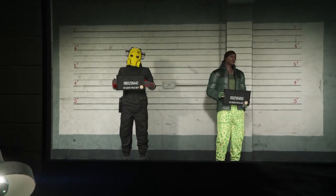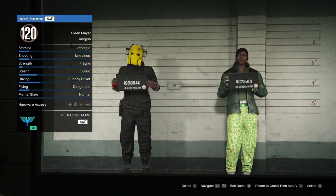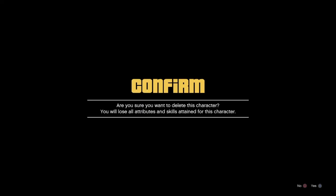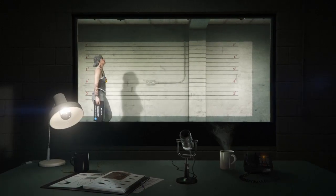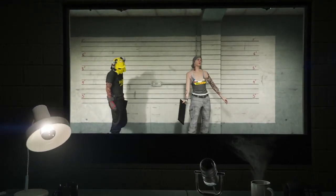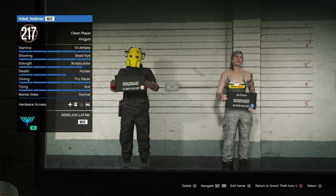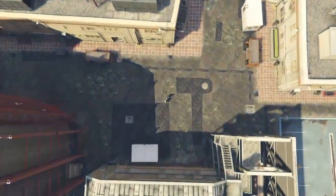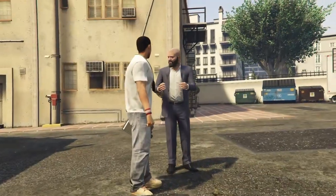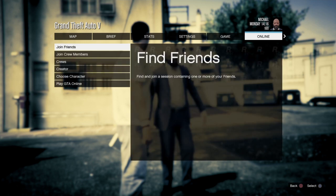Once you're back into the choose character menu, just go over and delete your female character from existence — she does not matter, get her out of here. Once she's gone and out of the way, as soon as the character is loaded back in, back out into story mode. Once you've made it into story mode, go back right into GTA Online. It can be a public lobby, private — it doesn't really matter.